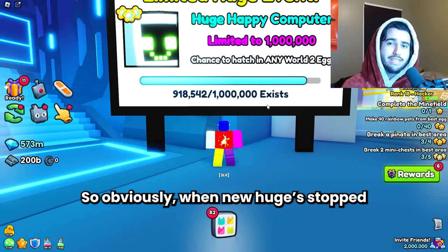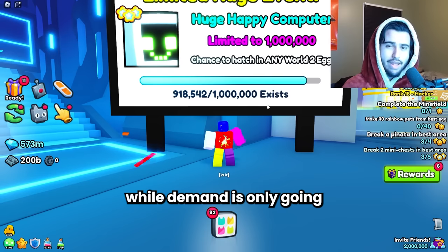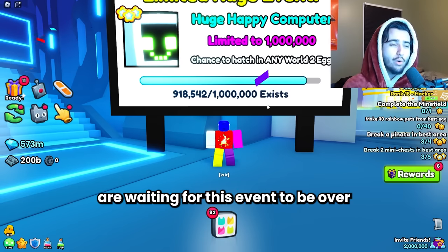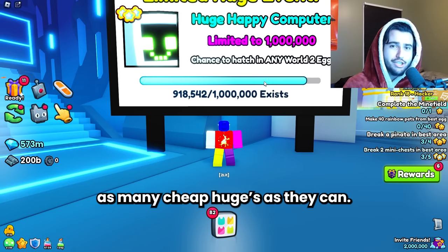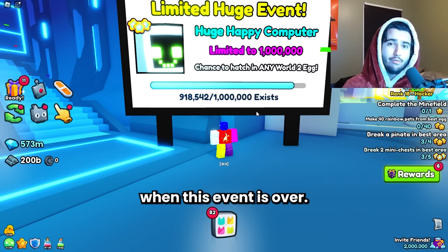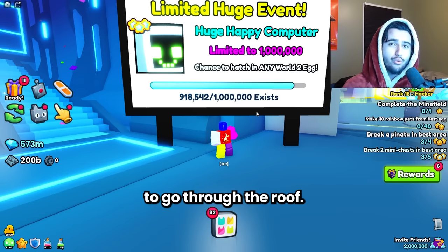When new huges stop coming into the market, the supply will end up evening out while demand is only going to keep going up. On top of that, a lot of people are waiting for this event to be over before they start buying as many cheap huges as they can. So we're going to see a ton of demand right when this event is over, and that's when prices are just going to go through the roof.